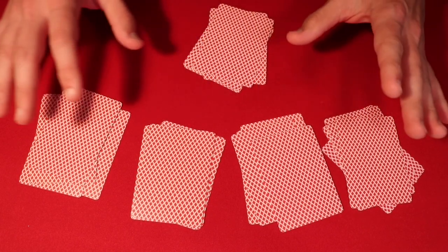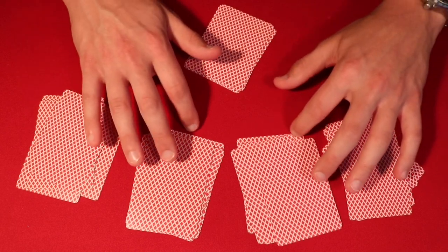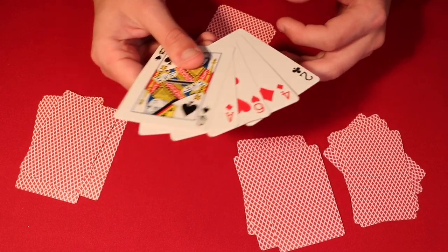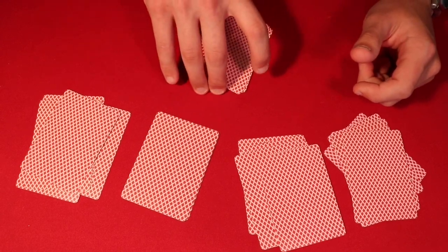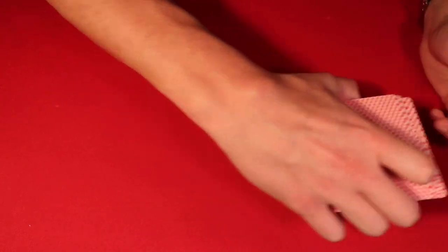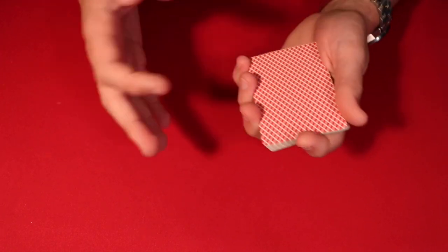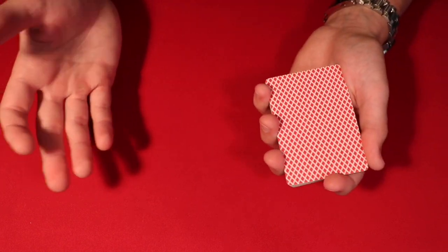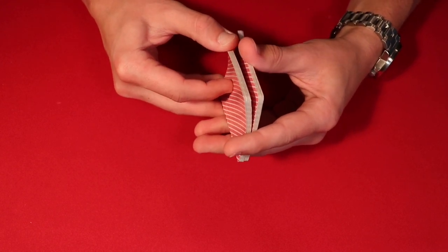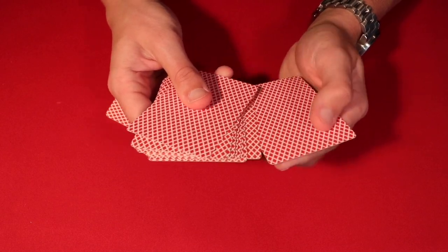If they pick pile five it looks like you just gave them a really good hand, which isn't as impressive. It makes the trick much better if they pick one of piles one through four, get a good hand, and then see you have the royal flush. So let's say they pick pile three — show them the cards, then tell them you're going to try to make their hand a bit better. Pick up all the other piles in any order; it doesn't matter which pile goes on top of which. Once all piles are collected, every fifth card is going to be one of the spades for the royal flush regardless of pickup order, so you're set up to do a faro shuffle.